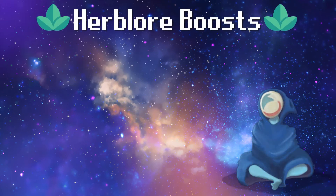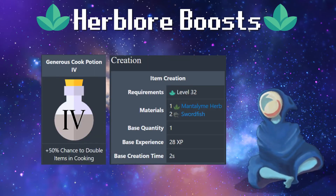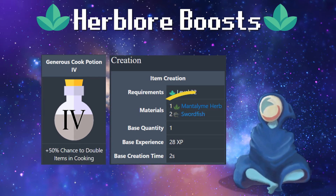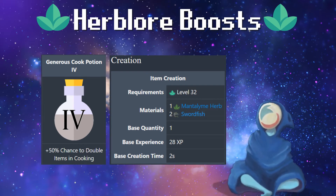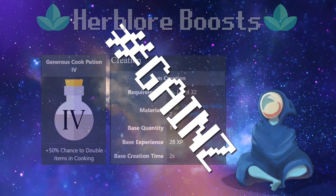Herblore boosts. We're going to be going over the generous cook potion. At level mastery one, this will give you a 10% chance at doubling items in cooking, and goes all the way up to 50% at level four. These are pretty epic potions. They're made with mantelime herbs and two cooked swordfish. So you definitely want to be using these potions as much as you can when cooking — highly efficient. And maybe even use them while cooking swordfish since that's what it requires to make these potions. Hashtag gains.